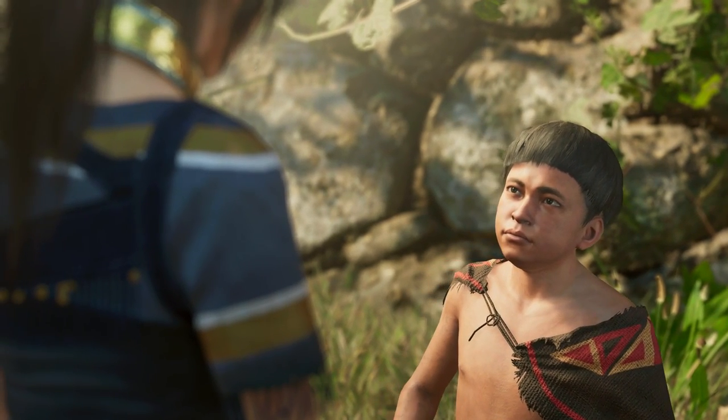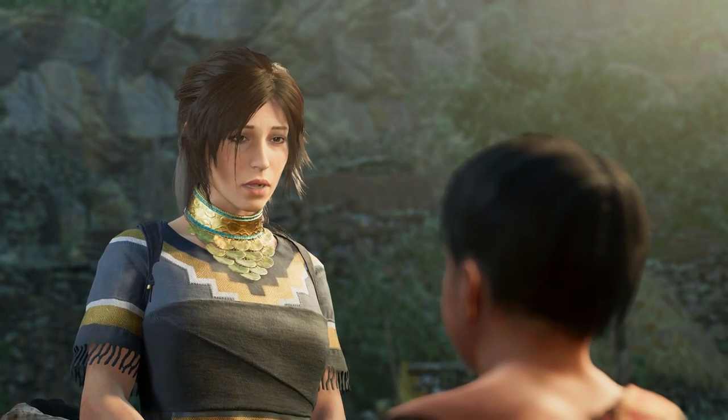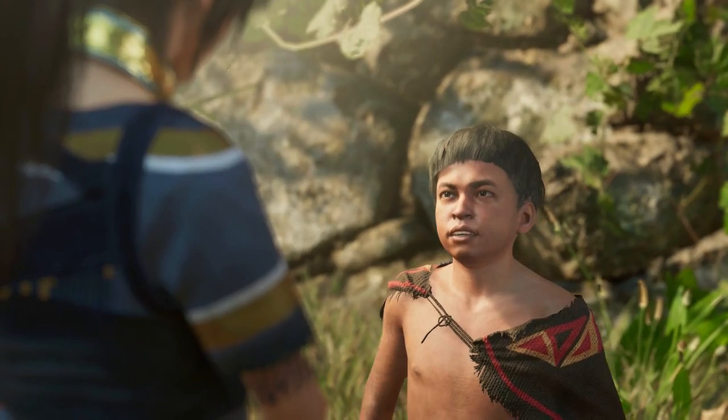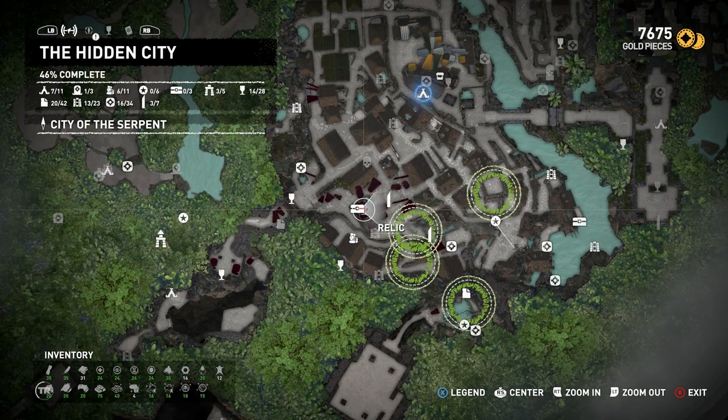They haven't actually been stolen as it turns out. He lost them fair and square in a dice game to Pisco the Dead, who isn't actually dead. Pisco can be found here, a stone's throw east of the temple district base camp.